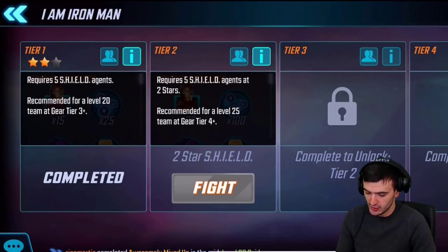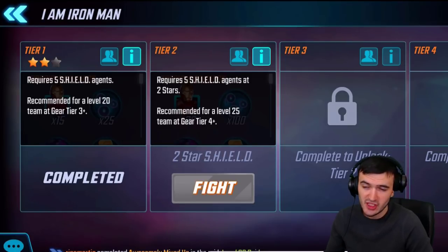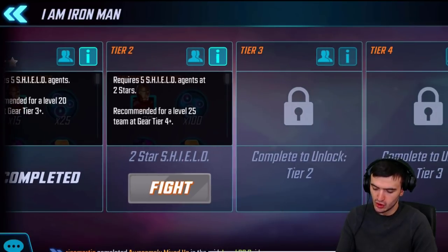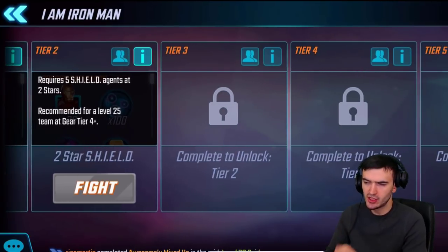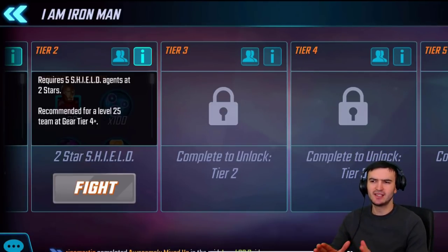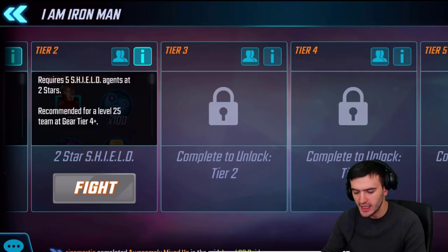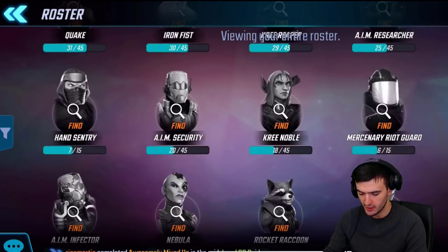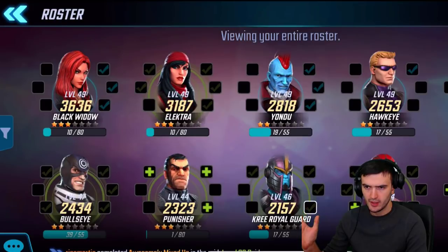Start working on your Shield agents right away because you're going to need them. At tier one you need five Shield agents at at least one star, tier two five Shield agents at least two stars, and so on. So make sure you can get a team of five Shield agents at five stars. Shield agents are fairly accessible — let's look at the roster and I'll show you a couple of the really good ones I'm using right now.